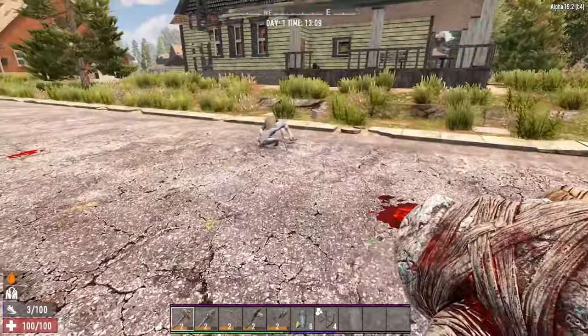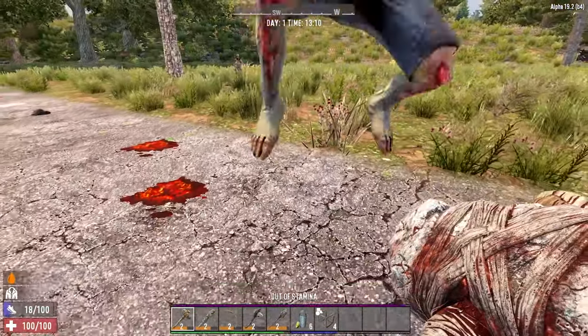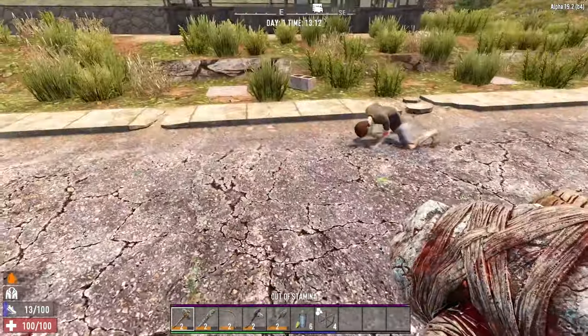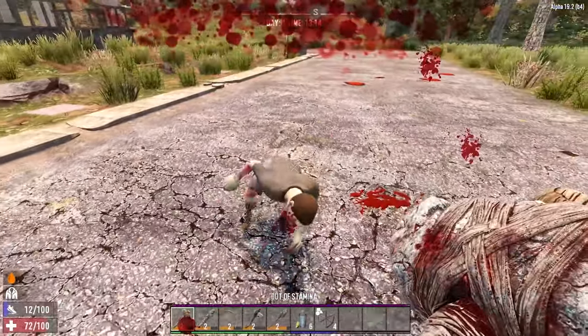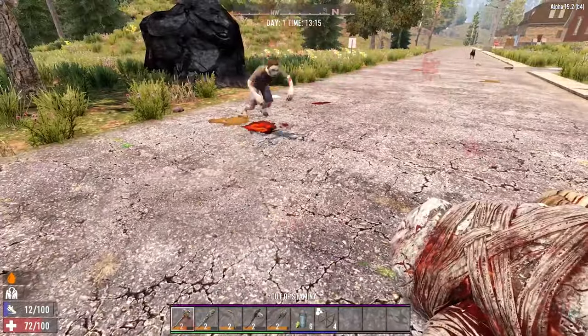There are lots of ways to regenerate your stamina but the most simple way is to stay hydrated. If you look on the right hand side just below your tool belt there is a blue bar. This shows you how hydrated your character is. If you let this fall too low your character's stamina will not only drop faster, it will also regenerate slower, which is very bad news for your survival.